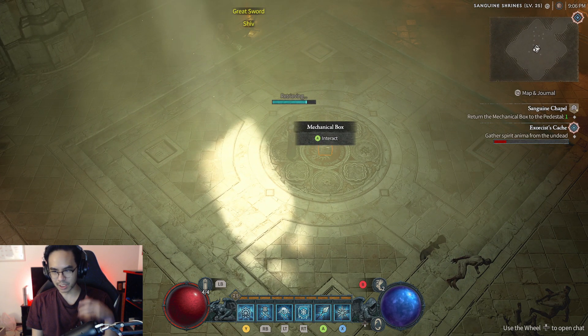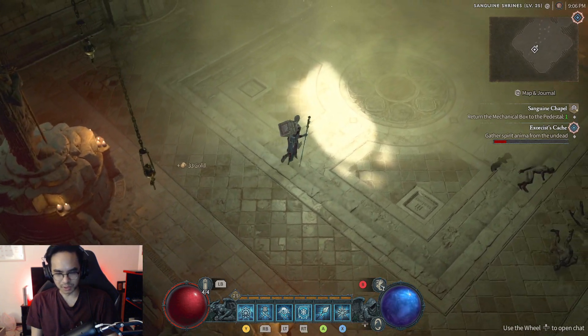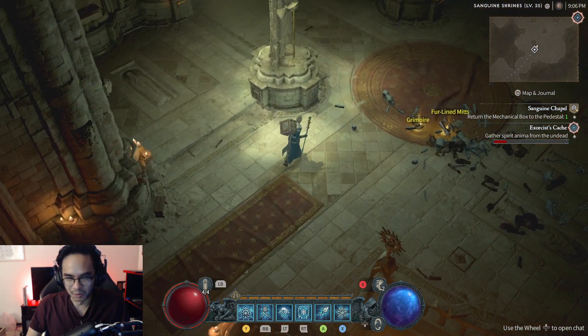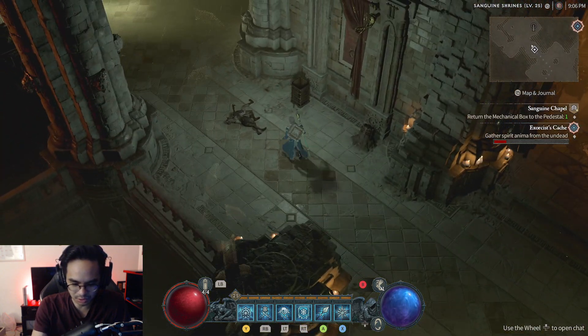This is the last mechanical box and should be the boss. This build is actually really broken — I haven't been under like 50% HP because of how broken the crowd control is with the ice abilities.